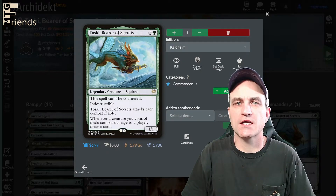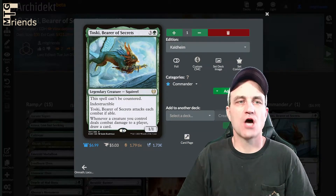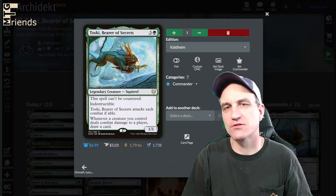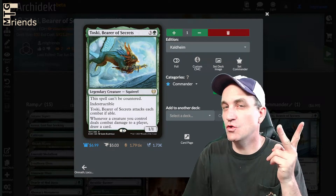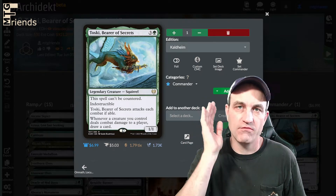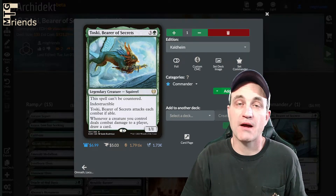Welcome, my friends. We are doing a Commander Deck Tech. This time we're doing some serious squirrel power with Toski, Bearer of Secrets. We're doing not a squirrel tribal, but there's a lot of squirrel stuff going on in here, especially with the couple of Modern Horizons 2 squirrels that are in there. I played this a few times at our last Commander session.